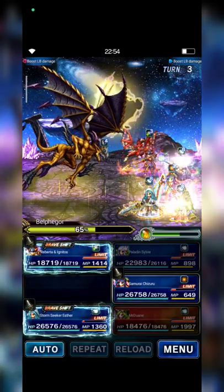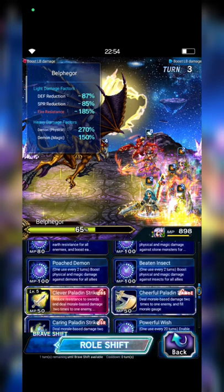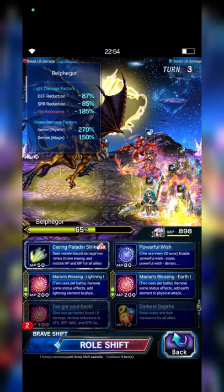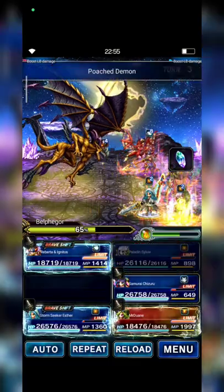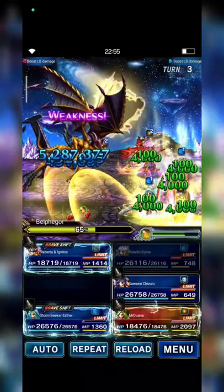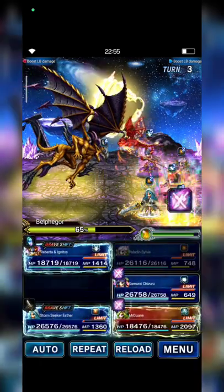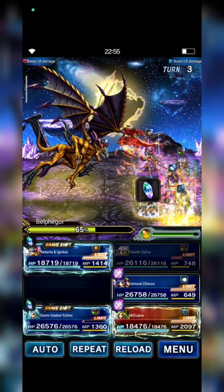Next, Sylvie casts Poached Demon on Olive, then I use Chorbeck to fully fill Shizuru's LB gates, and Carrying Paladin Strike to restore MP — because this turn Berpegor will absorb or drain MP. I'll just click reload. Olive casts Limit Burst, and Esther casts Calm Before Storm and Bolting Slice. Here we go.